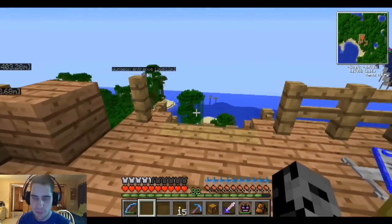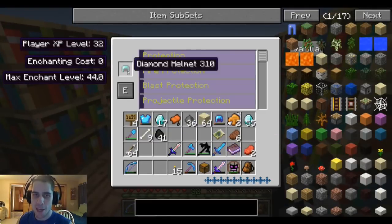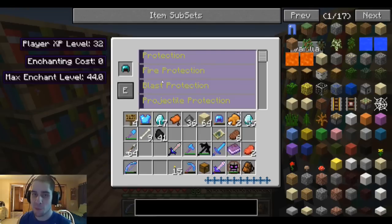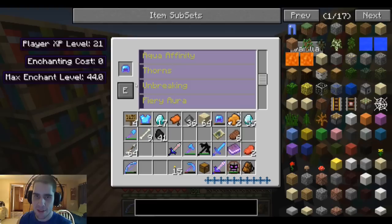New diamond helmet! Guys, I learned something new about this mod — I didn't realize this. You can actually put on as many enchantments as you want on each piece. Not that I have the enchantment levels for it, but I can put on protection, fire, blast, projectile — all that. Anything I want on this. I didn't know that, but now I know, and I'm going to save up. Most important thing: Protection. It'll be 11 levels — it'll be worth it. Now that I know I can do as many as I want — I thought there was a limit, and I was 1000% wrong.